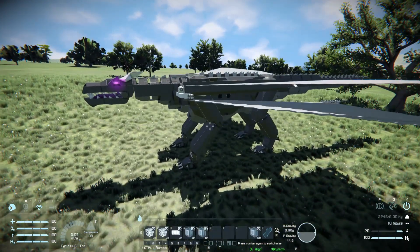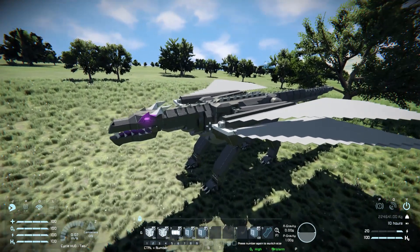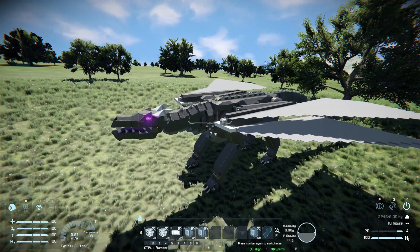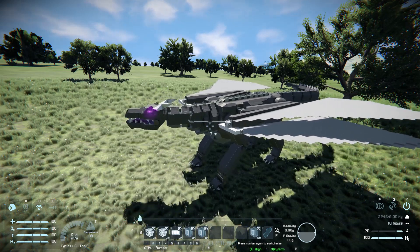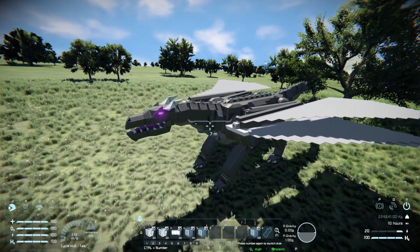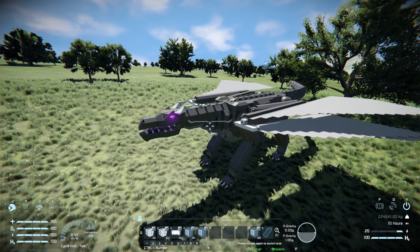On the second page of controls you have some interesting groups. If I press F9 I can control the dragon from this view, and if I use my mouse or arrow keys I can actually control the dragon's head and neck as well as the tail. If I look to the right it does that, if I look to the left it does that — same thing looking up or down. You can move these around freely to do whatever you want.